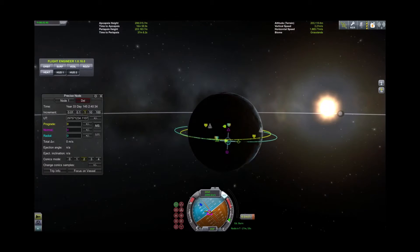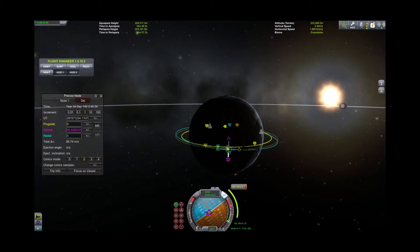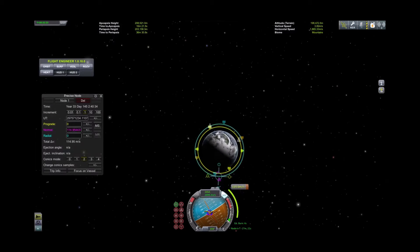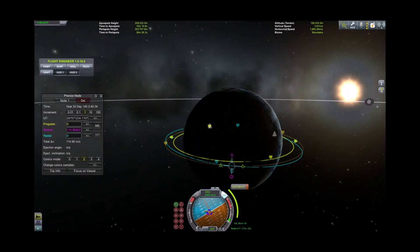Since we're already past the ascending node, we'll make a maneuver on the descending node. We're going to match planes with our target ship. As we get nearer to the node, the ascending and descending nodes are now at right angles to where we're burning — as long as that is at right angles, that burn will put us in the same plane as the target. It's a tiny burn, just four seconds.